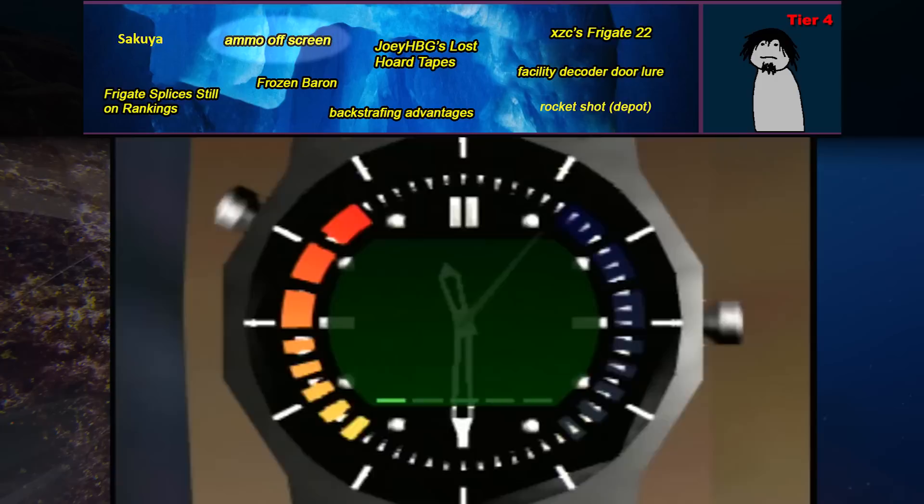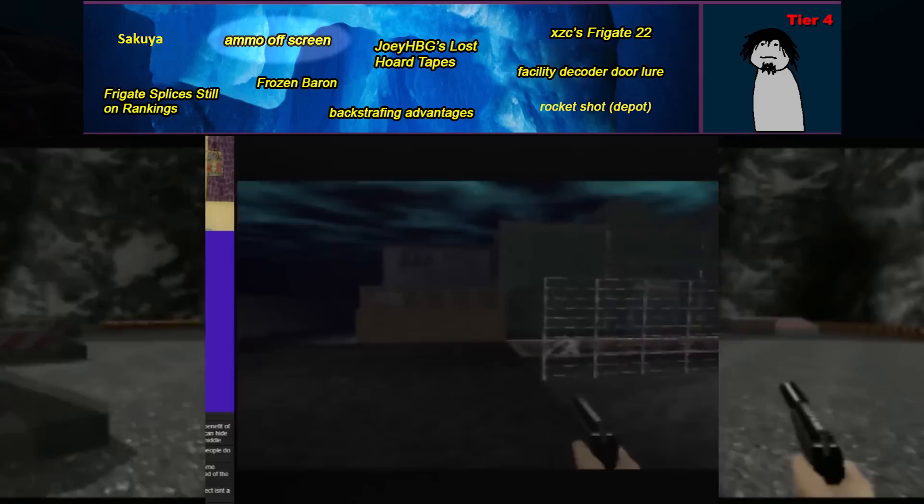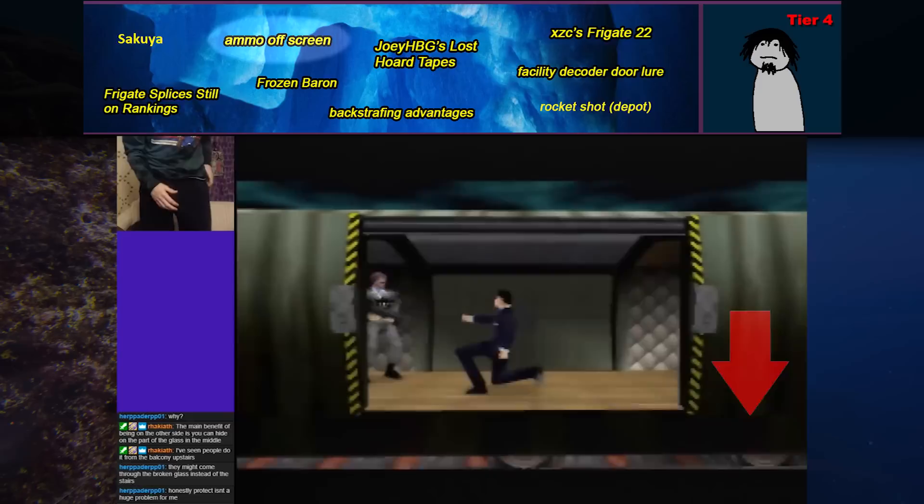Ammo off-screen is an in-game option which can be toggled on or off — removing the ammo counter in the bottom right. This makes it harder to keep track of how many shots you have left in your magazine, but some runners swear that turning ammo off-screen reduces lag and choose to do it whenever possible. These claims are largely unproven, however.